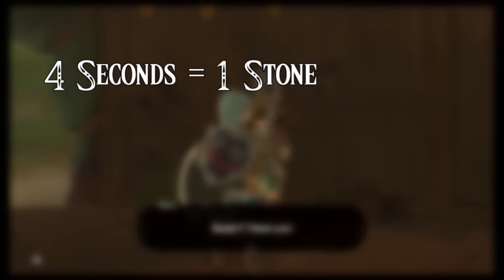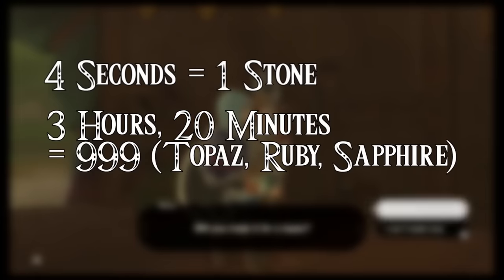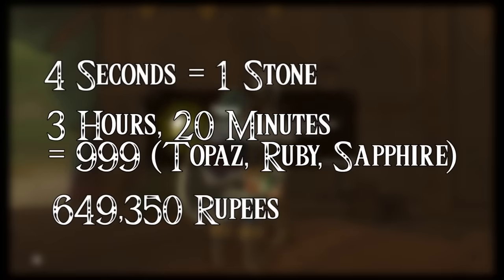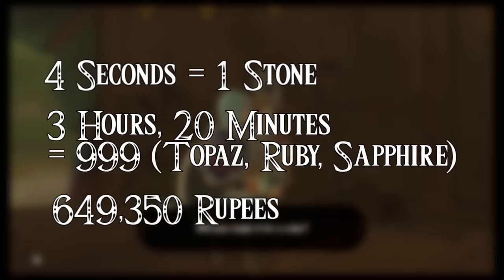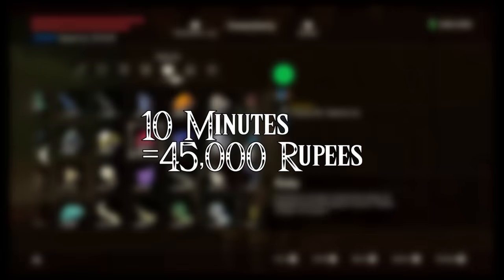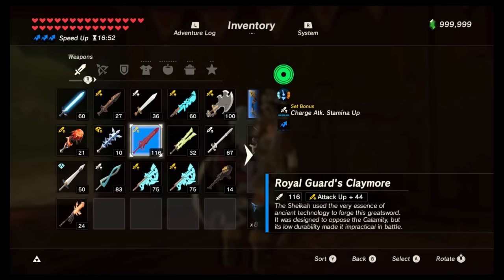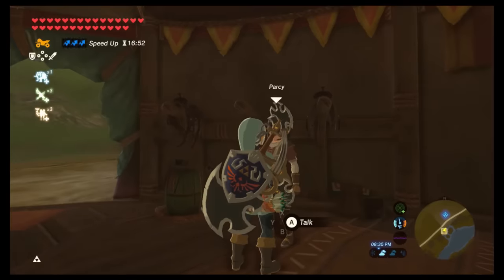If you have 0 stones, it will take you 3 hours and 20 minutes to get 999 of each of the 3 stones, earning 649,350 rupees. If you want to do this method for just 10 minutes, you will likely get about 45,000 rupees. So this is the fastest way to get rupees, and if you have a turbo controller, this is certainly the easiest.